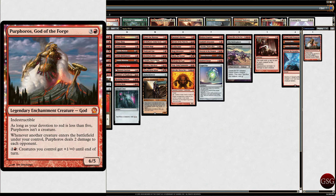Legendary elemental creature — God. Mythic, indestructible. As long as your devotion to red is less than 5, Purphoros isn't a creature. Whenever another creature enters the battlefield under your control, Purphoros deals 2 damage to each opponent. And for 3 mana, creatures you control get plus 1, plus 0. It's been a long turn — the wall deck is making my mind go crazy.